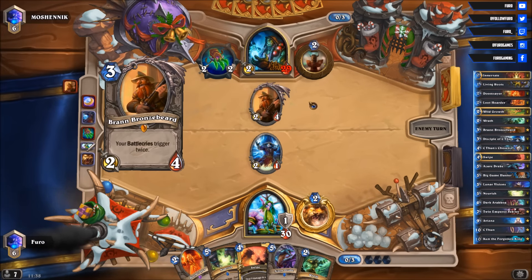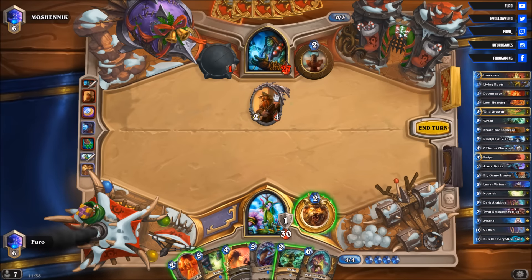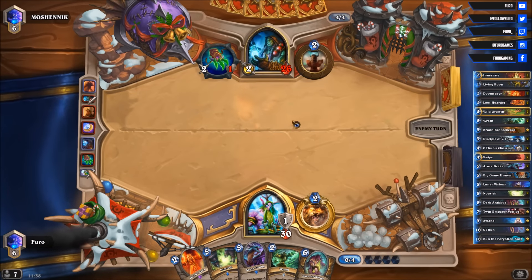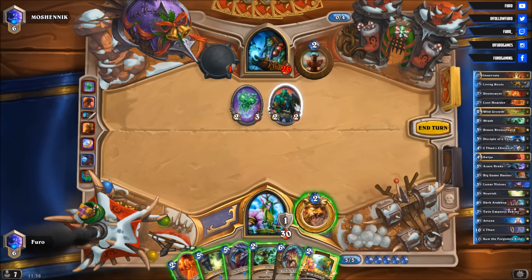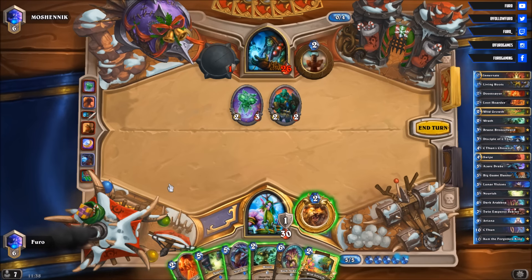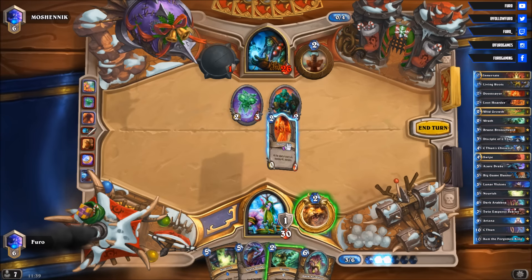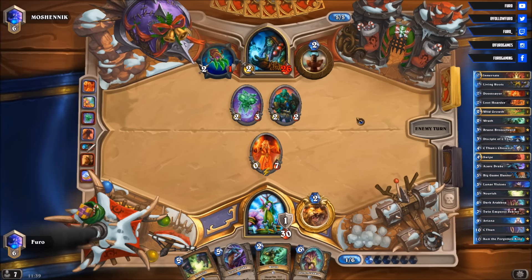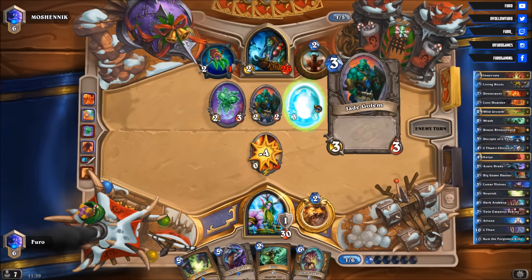So he is at 3 mana right now — next turn he will be at 4, meaning he is able to play Jade Spirit, and I really don't want to give him two Jade Golems on the board. So Swipe is coming. He plays the Jade Spirit getting a 2/2 — that means he currently has 6 damage on the board. The Doomsayer has 7 life, so we might keep it alive. We definitely use Wild Growth here and try the Doomsayer. The chance is slim that he survives. Jade Lightning — 3/3 Golem on the board. Tradey trade — at least we are not getting any damage to the face here.